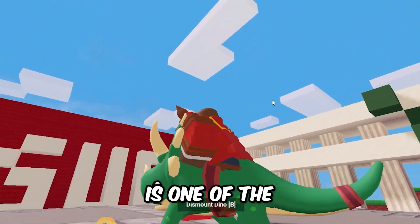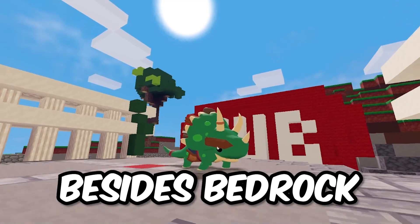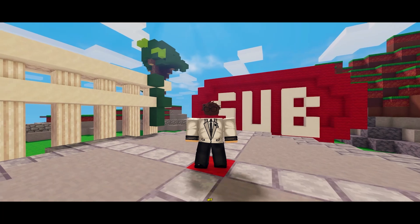The Dino Tamer Dom kit is one of the only kits that can break every single block in the game, besides bedrock of course, making it super useful in ranked game mode.